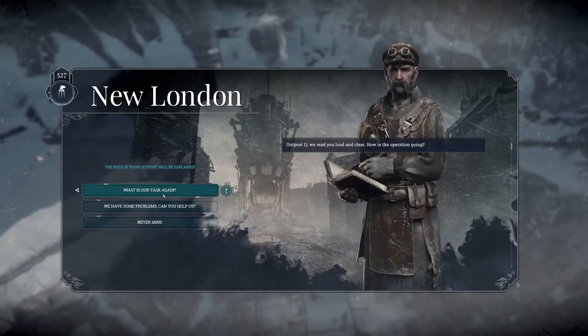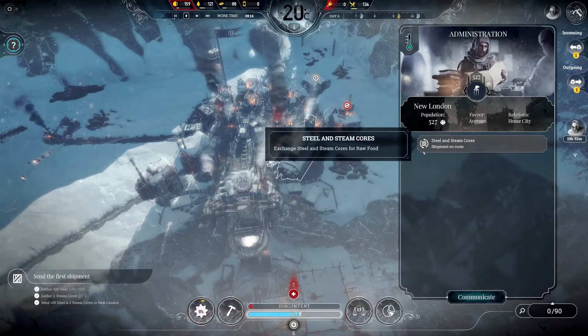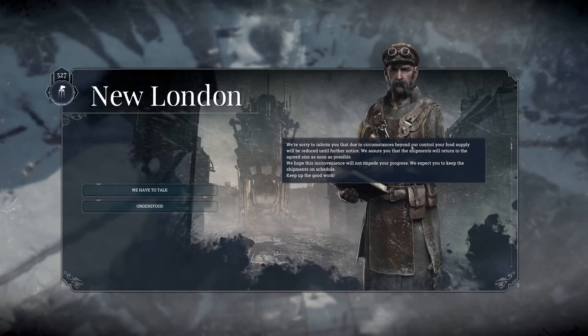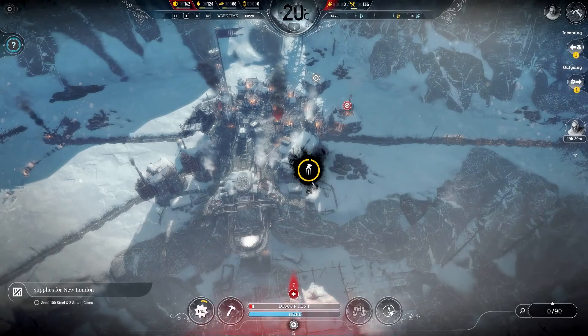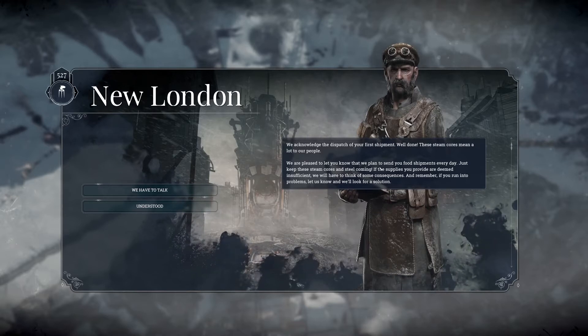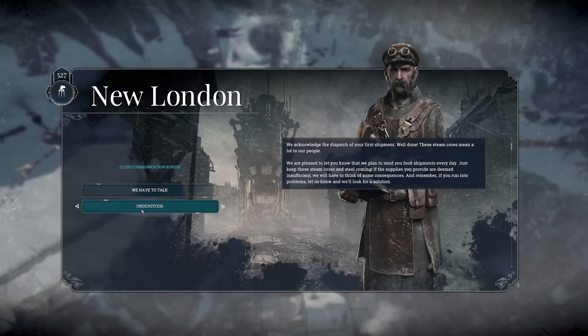That's off and away. New London says: 'We're sorry to inform you that due to circumstances beyond our control, your food supply will be reduced until further notice. We assure you shipments will return to the agreed size as soon as possible. We hope this inconvenience will not impede your progress. We expect you to keep the shipments on schedule. Keep up the good work.' We acknowledge dispatch of your first shipment — well done, these steam cores mean a lot to our people. We plan to send food shipments every day; just keep those steam cores coming. If supplies are deemed insufficient, we will have to think of some consequences.